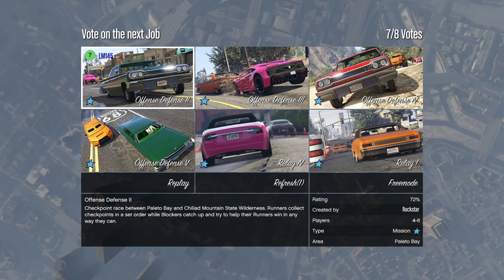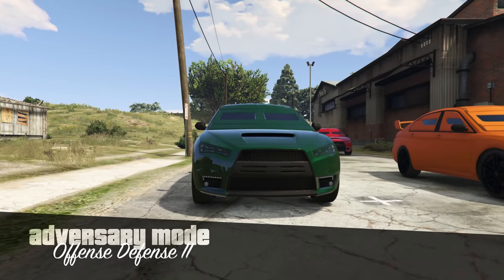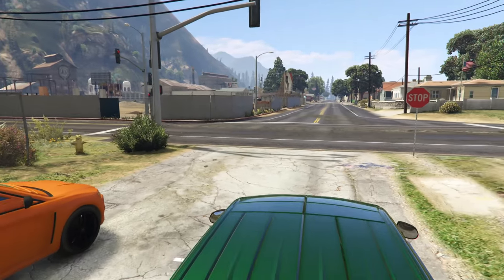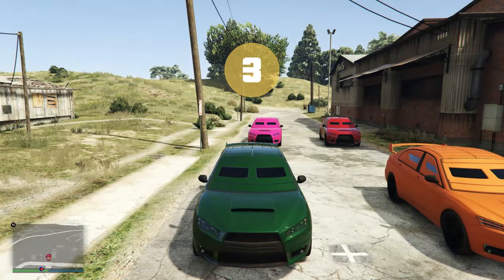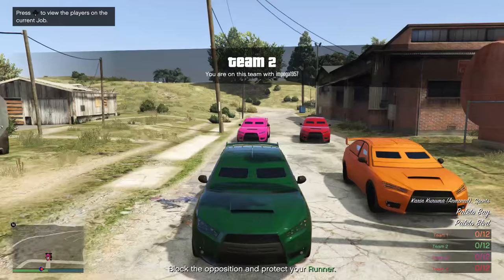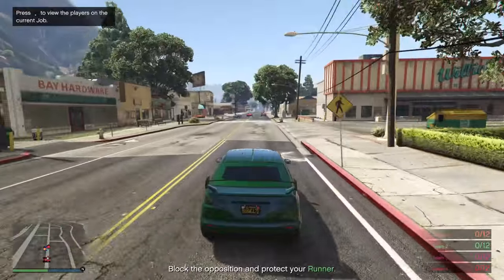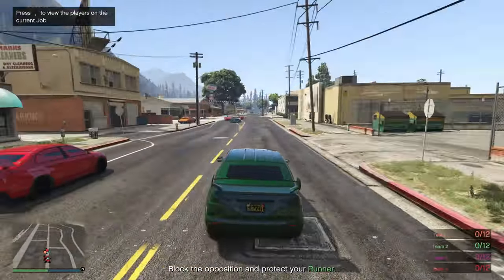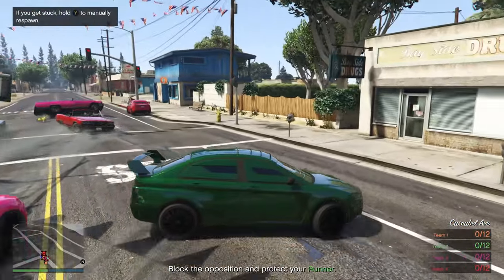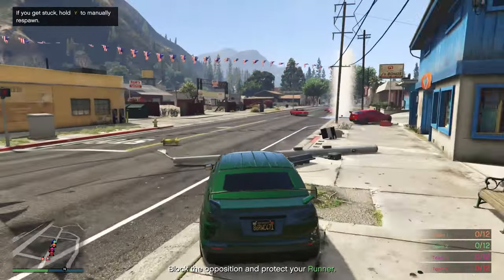Right, we're going to load up the next game mode. This time out I am on green team - I shall be the blocker. We have got Armoured Karumas, probably one of the most effective vehicles for this kind of thing. They are quicker than the Insurgents but push cars about almost as well. Pretty good vehicles these ones. I was trying to hopefully stop anyone from abusing my teammate but in the end it hasn't completely worked.